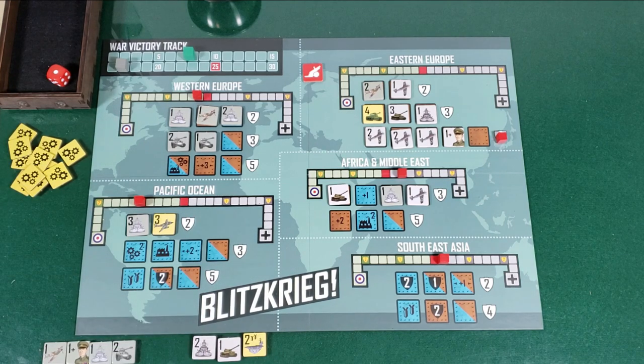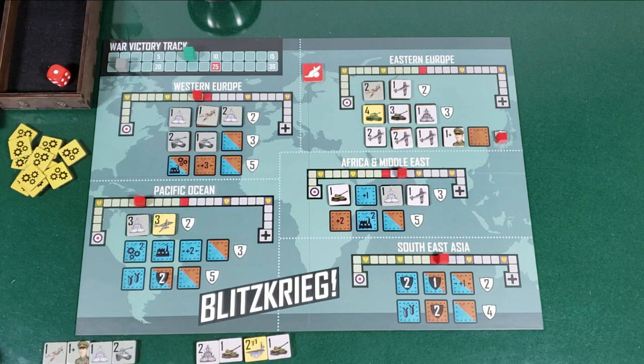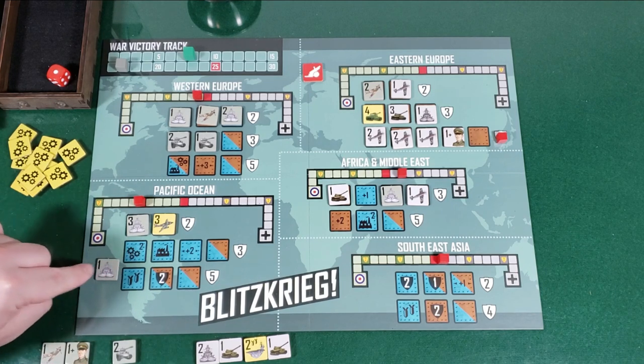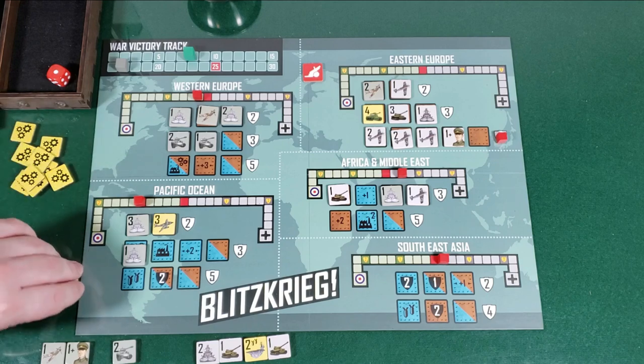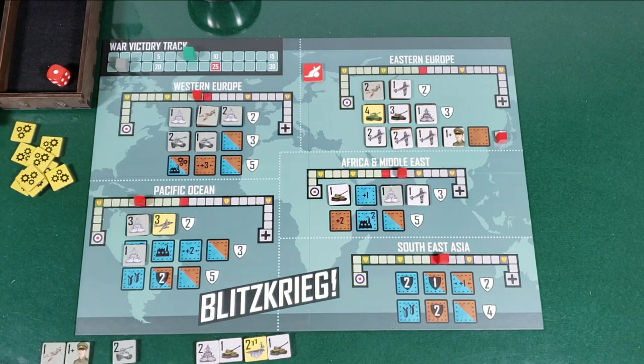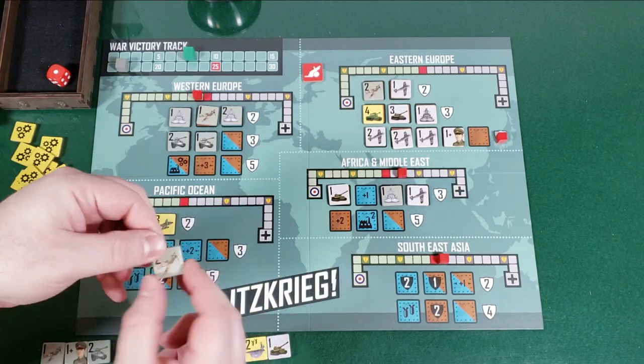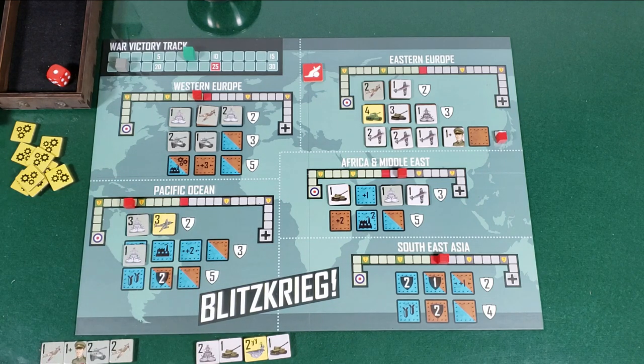You know, I was whomping the AI, kicking their butt every game, and then I film a whole game and suddenly I can't win. Well, it ain't over yet. Let's see what we can do. I'm going to do this naval on the research spot — two research. I get two tokens: a nuke and a Blitz tank. Very nice. And then plus one for the naval, pushing them over. Draw from bag and top off reserves — hoping for the nuke or at least the Blitz tank.